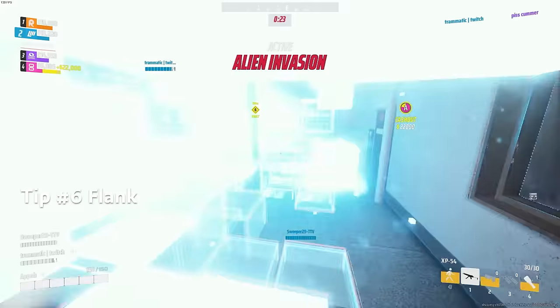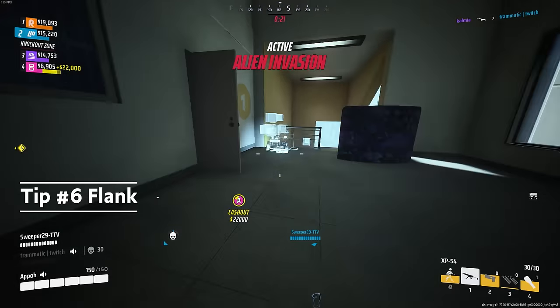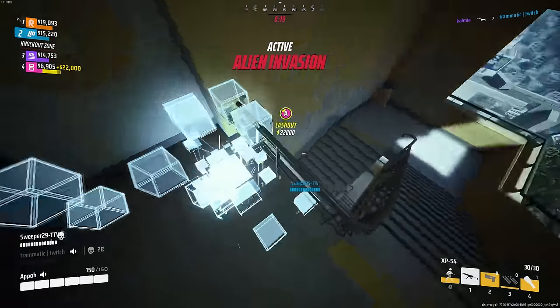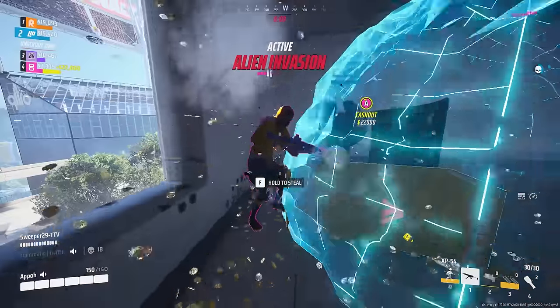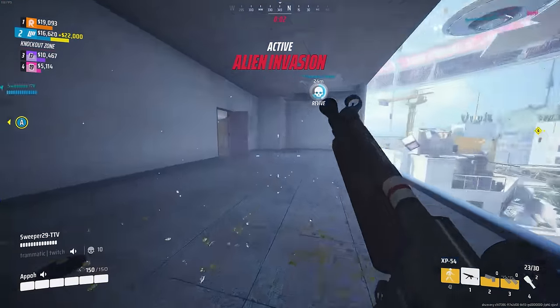Flank. You can pre-place it before a fight or in the middle of a fight. This will vary depending on the situation, but utilizing the gateway to gain an advantage and shoot from different angles during a fight can be very, very strong.